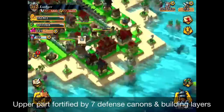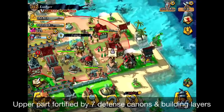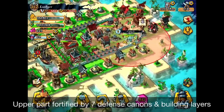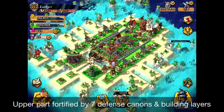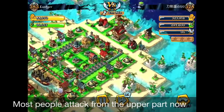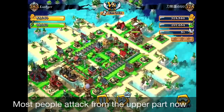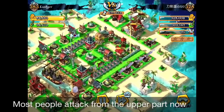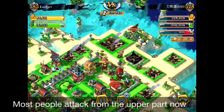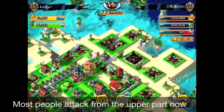The reason there are a lot of cannons on the north side is that experienced players know people tend to attack from the building side instead of the ship side, because troops near the ship always detour and walk all the way around — taking a long time. As you can see in the video, the enemy is attacking from the north as expected. Try to put the power hall on the north side because it's the strongest building and makes a great bait, saving time for your defenses to deal more damage before enemies reach the base.